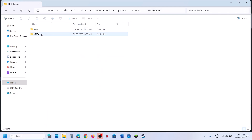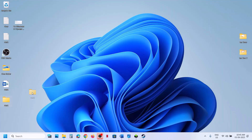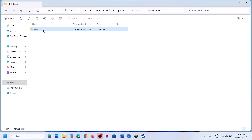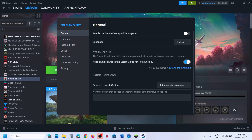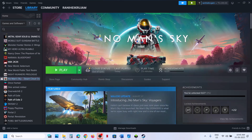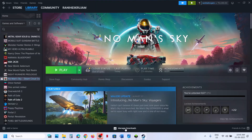In the Roaming folder, find and open the Hello Games folder. You will see the MMS folder — create a backup first by copying it to the Desktop. Then right-click and rename the folder. The game will start from scratch. After checking if it works, you can revert changes or restore save files by placing them back in the folder.